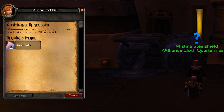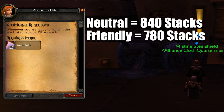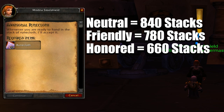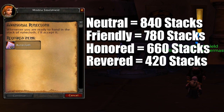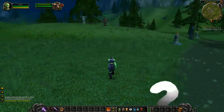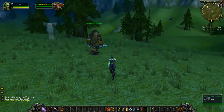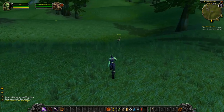You're going to need a lot of Runecloth. If you want the specific numbers: starting at neutral, you're going to need 840 stacks; starting at friendly, it's 780; starting at honored, it's 660; and if you start at revered, it's 420 stacks of Runecloth — which is a lot. There isn't really any super secret trick to getting reputation; it's just really about getting the reputation before you get to the point where you're handing in Runecloth.